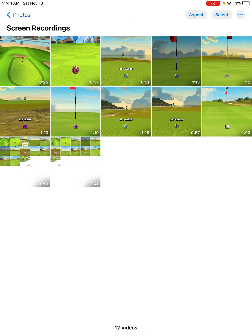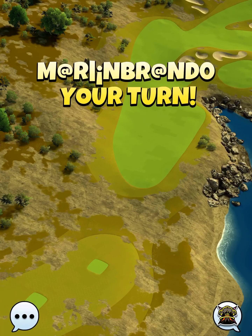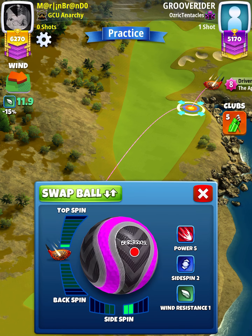Hey, what's going on everybody — this is hole number eight of the Fall Major 2021, expert division, weekend round. For our tee shot we want to use an apoc level four and above and a Berserker ball.